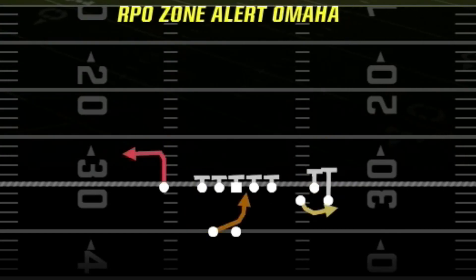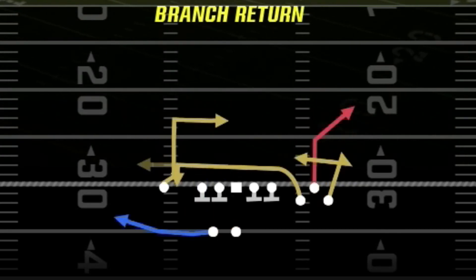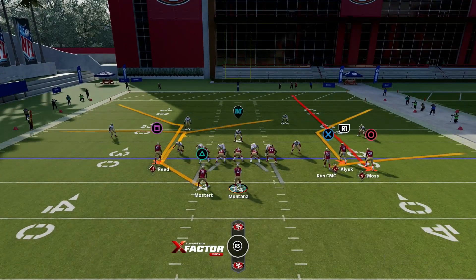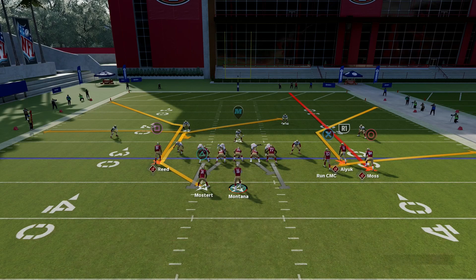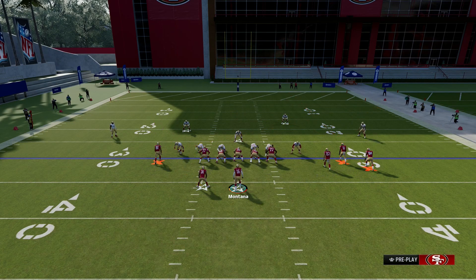For Z Spot, I like to have a flat concept. Something like this is pretty good — you can have an angle route from your running back to distract the user, or even a post or something like that.